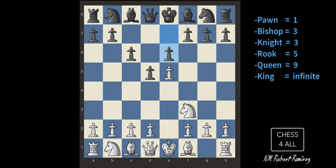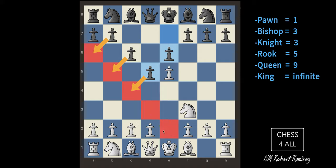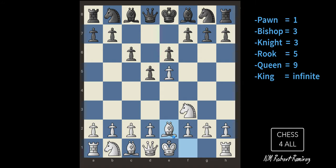He moved a pawn. Can I castle? Not yet — the bishop is in the way. I need to find a safe square for the bishop. Here he could take me, here he could take me, here he could take me — so I only have two squares. I'll put it right here. Now it's time to castle: my king will be safe and my rook comes toward the center.